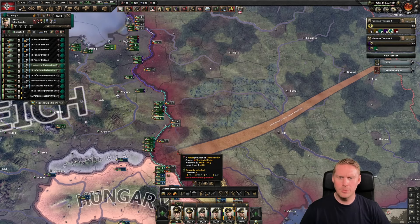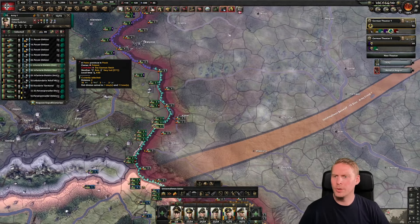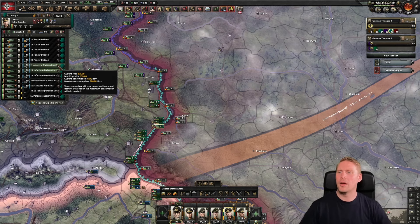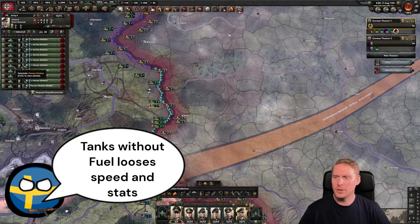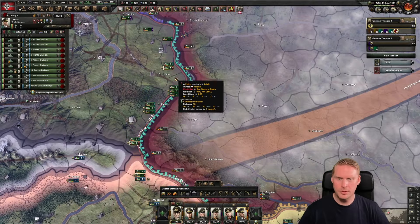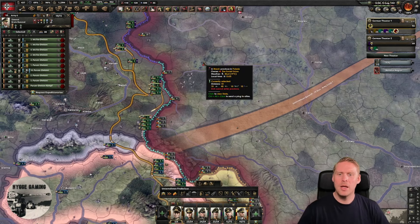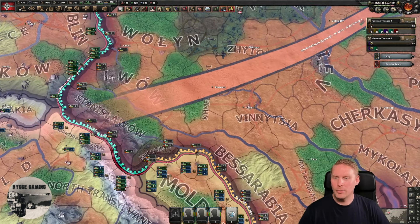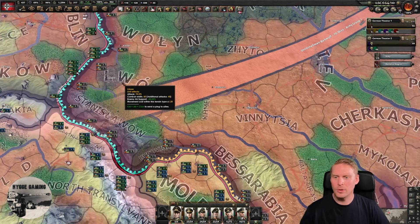We have checked our fuel and our supply. Fuel is extremely important so you don't lose fuel on your tank units. I have good tanks and some weaker tanks for speed and to cover my advance. What I want to look at now is the terrain map mode. Tanks are good at attacking in plains, so looking at the terrain map here.